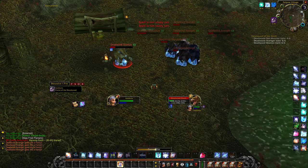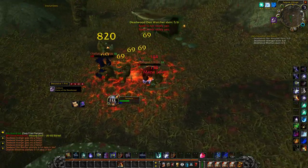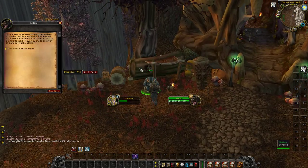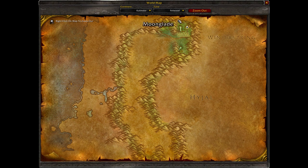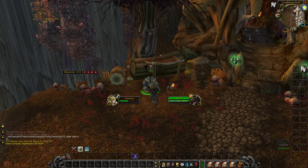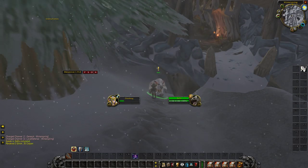The rep grind is pretty straightforward. There are Firbolg camps on both the Felwood and Winterspring sides of the cave, and killing these mobs will be your main source of rep. Before you get started, be sure to pick up the quests from this guy right outside the Felwood side of the cave. He'll give you a killing quest for the Felwood mobs that provides a nice boost to your rep, and also a quest to travel through the cave and talk to Salfa. She will give you a second killing quest for the mobs on the Winterspring side.